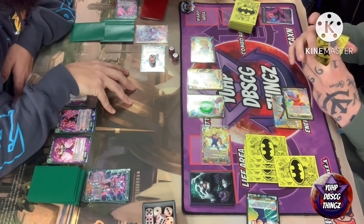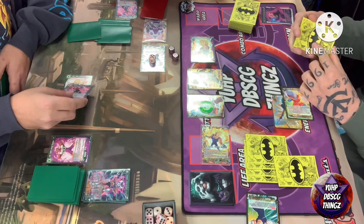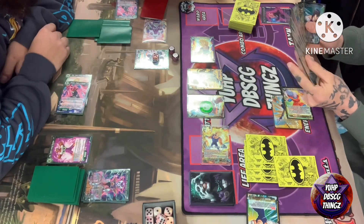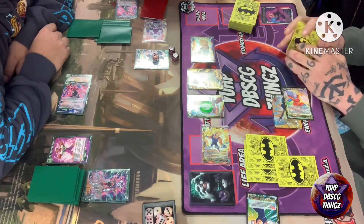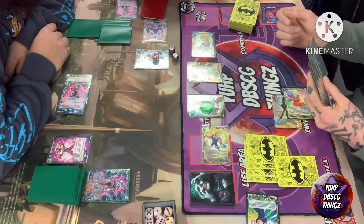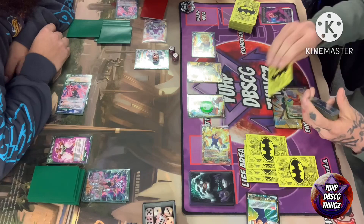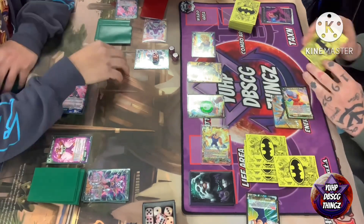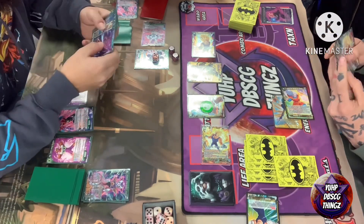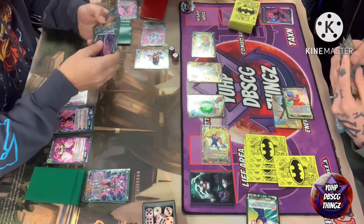Cooler is also now in awakening range and is now under Mecha. It looks like the discard from Frieza on turn two helped Vegeta turn on his Mecha Frieza.